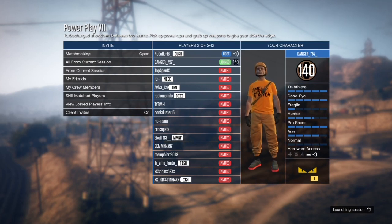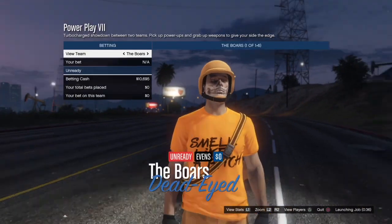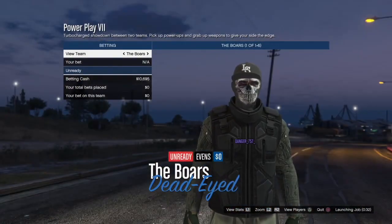Once someone's joined, all you're going to want to do is just ready up and start the mission. You should just be here with whatever outfit you did have on — just ready up. There's nothing you need to do at this point.